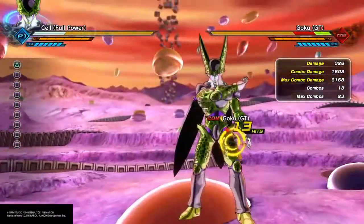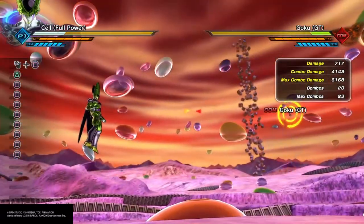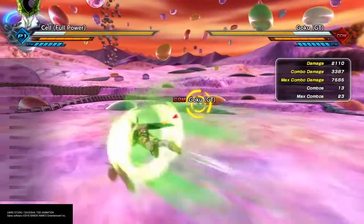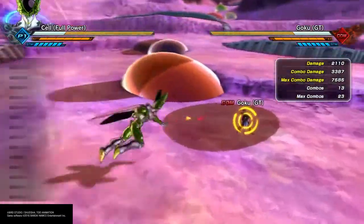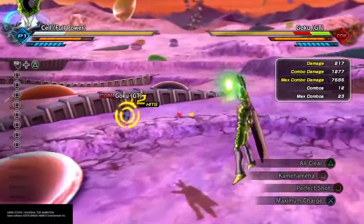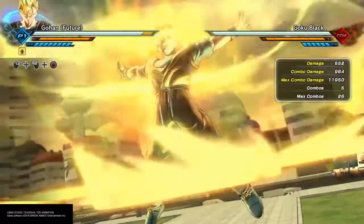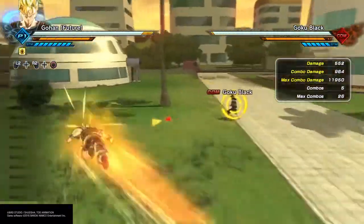Excuse me if I sound a little muffled, I'm kind of sick a little bit. But what I wanted to show you here is, as you see Cell, basic square combo — you can combo in Kamamiha, a perfect shot, and an all clear. It's very simple, but you don't see many people do that. They just go into a basic square combo and finish it off with a basic hit.